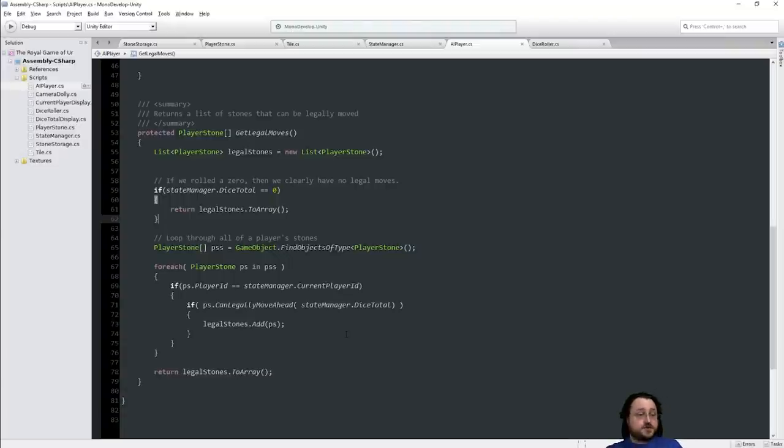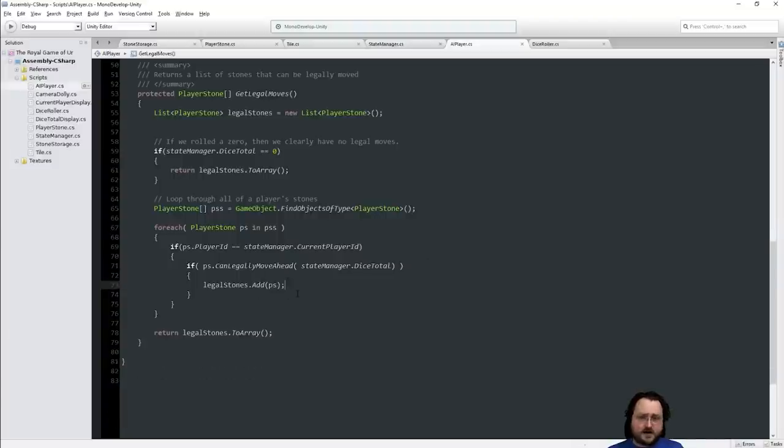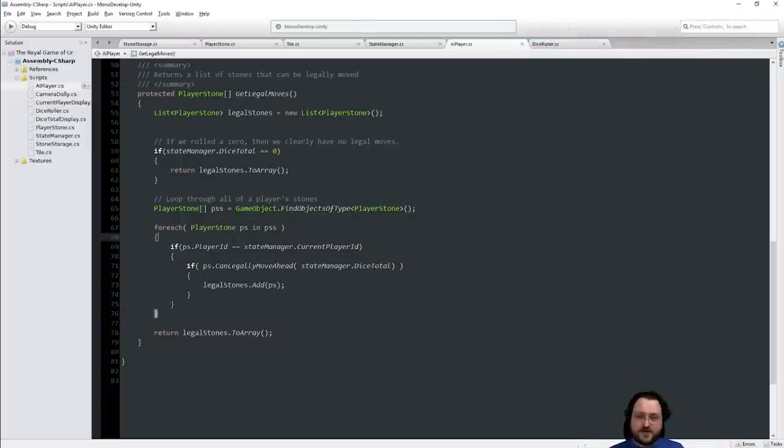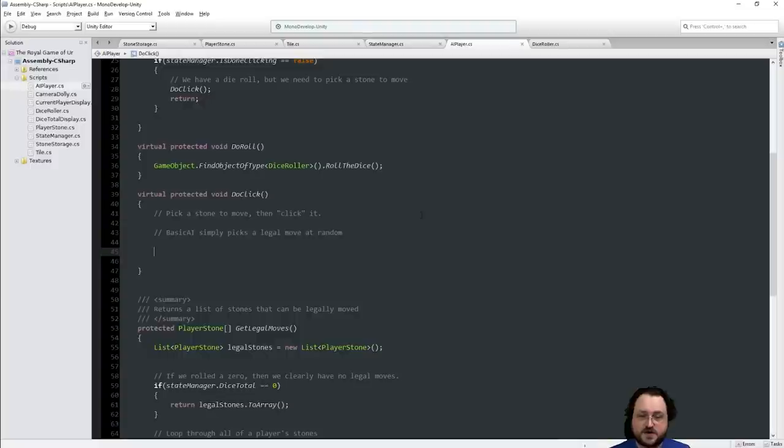The project goal was to make the Royal Game of Ur, which we've done — now the goal is to add AI to it. So we've done DoRoll, and now for DoClick we're going to get the list of moves: legalStones = GetLegalMoves(). If legalStones is null or legalStones.Length is equal to zero, we have no legal moves — how did we get here? Because once you do a DoRoll that leads to no legal moves, it should actually skip to the next turn right away. But there's actually a delay with coroutines, so we might still be in a delayed coroutine somewhere.